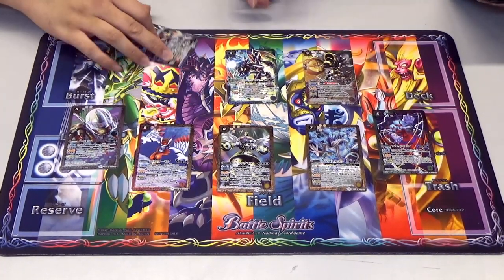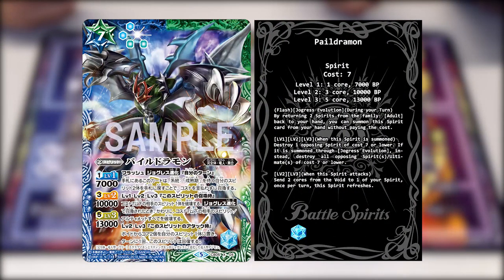The first card we have here is Pale Dramon. His first ability is Flash - Jogress Shinkah. During your turn, by returning two spirits from the Champion family back to your hand, you can summon this spirit card from your hand without paying the cost. At levels 1, 2 and 3, when this spirit is summoned, destroy one opposing spirit of cost 7 or lower. If summoned through Jogress evolution, instead you destroy all opposing spirits that are cost 7 or lower.